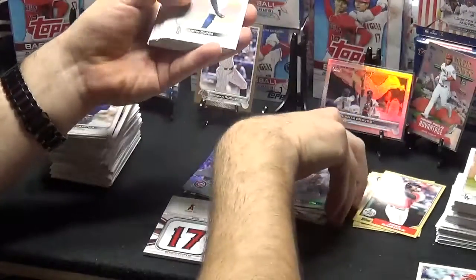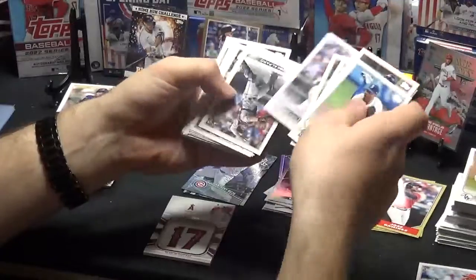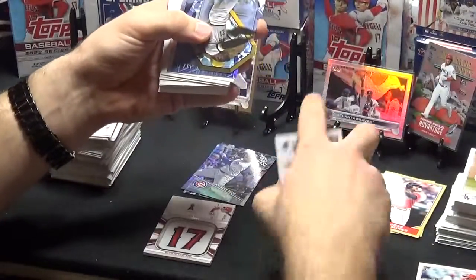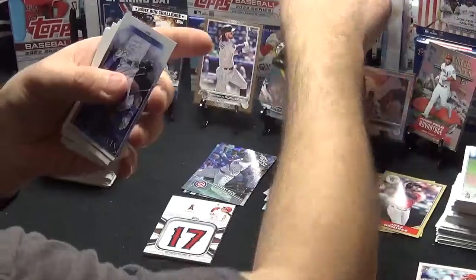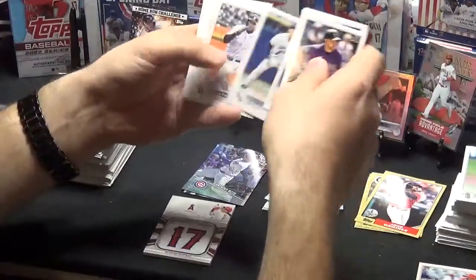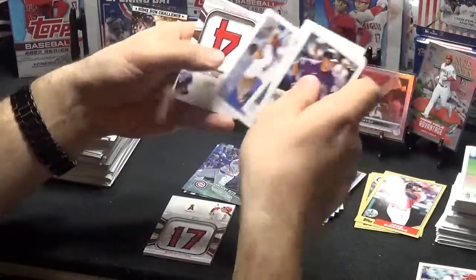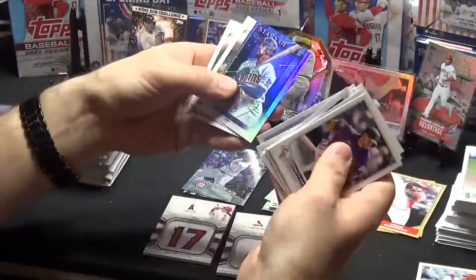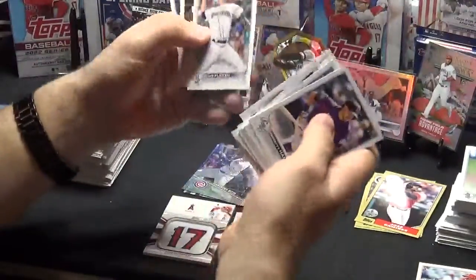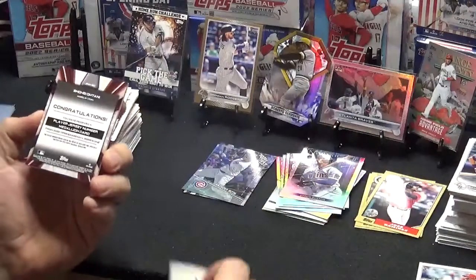Now we've got Yadier Molina Stars of the MLB, Justin Dunn, Brantley, Jansen, Betts, Soto, Pujols, Parra, Alfaro, McMahon, Urias, Wainwright, Miami Marlins Roberto Clemente Die Cut. And we've got Javi Baez Stars of the MLB, Hampson, Zunino, Hernandez, Wainwright, Votto, Choi, Reyes, Gallo, Singer, Turner, Soto, Bader, Luzardo. Manufactured Relic — Byron Buxton Stars of the MLB, Yastrzemski, Alberto, Flexen, Bregman, and Guerrero Jr. So no Wanders at all thus far.